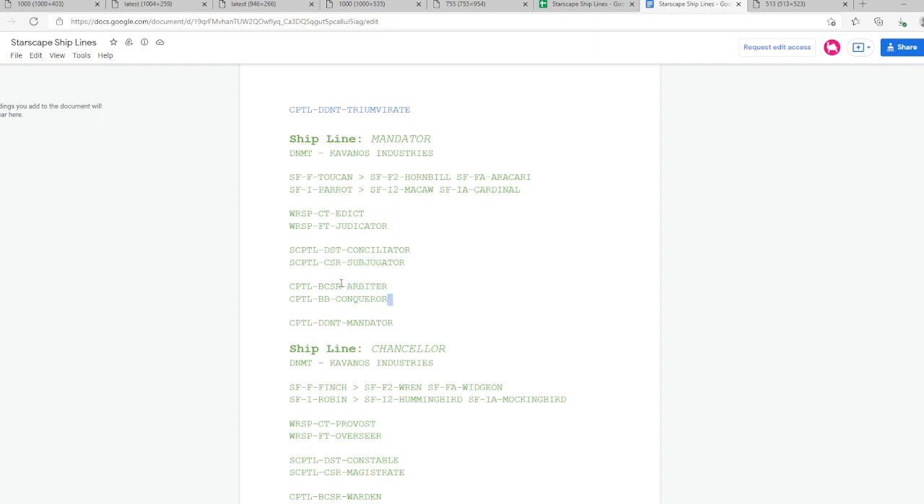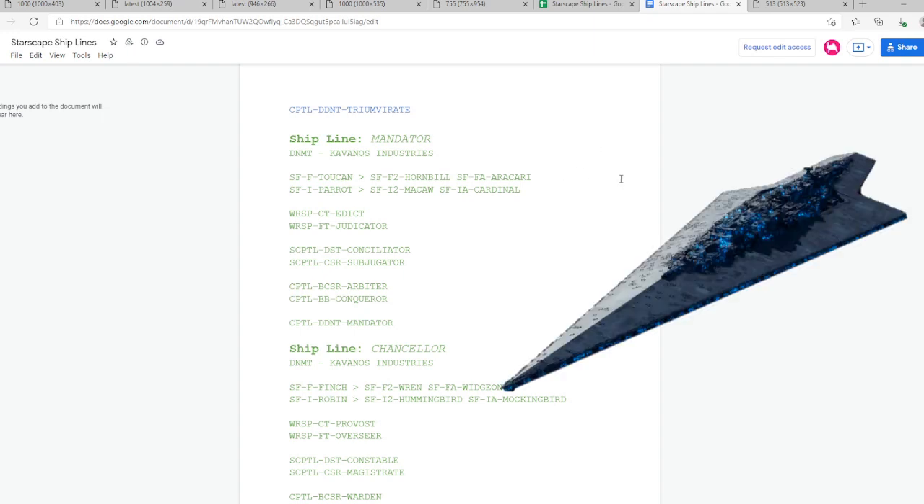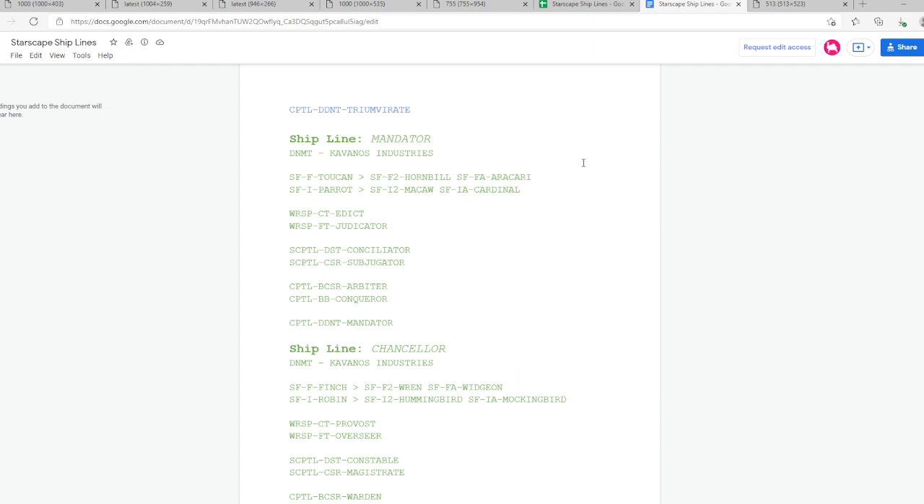Now if you want to know what a dreadnought is: if you've ever seen Star Wars, the Super Star Destroyer is the only dreadnought to ever exist in Star Wars — that is the dreadnought class. A battleship would actually be considered a Star Destroyer. So: Star Destroyer equals battleship, Super Star Destroyer equals dreadnought. Take that into comparison.